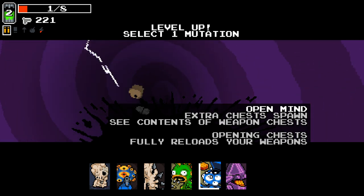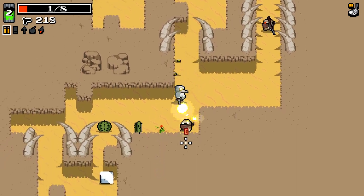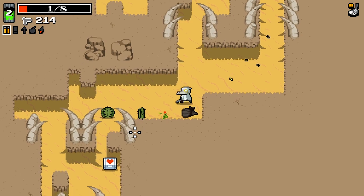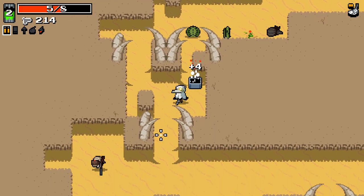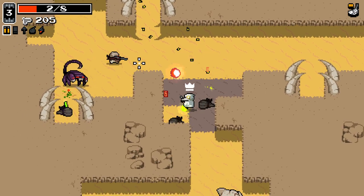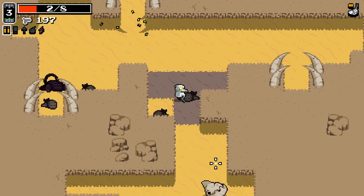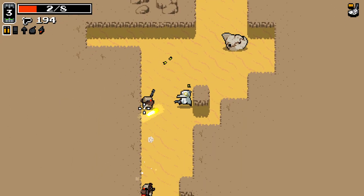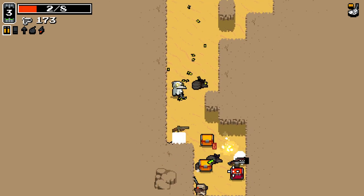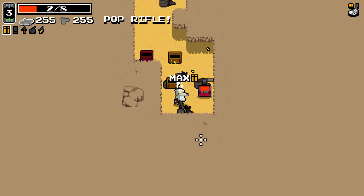Extra chests — let's go with that. I don't really take that very often, but the extra chests are nice. There's a health chest as well, that's very nice to see. There's another level up for us. I'm really liking this character right now — just got to be a little careful about how much health I'm willing to give away, because obviously that could get kind of risky. We will take the pop rifle here.